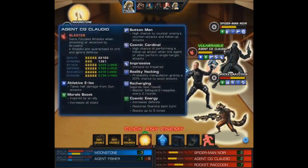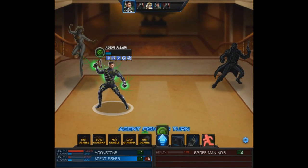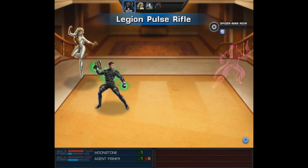With Jessica Jones already missing in action, sometimes all you need is Moonstone. And then maybe one more attack from your agent. For some odd reason we had the Legion Pulse Rifle, but it'll do.